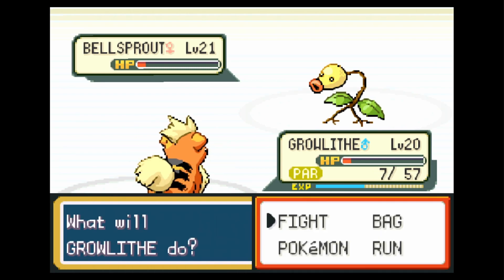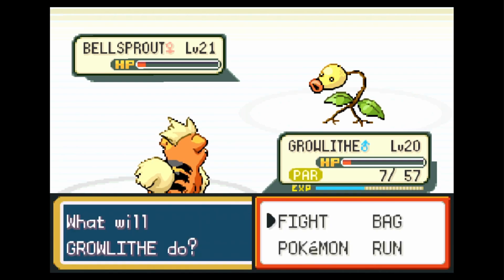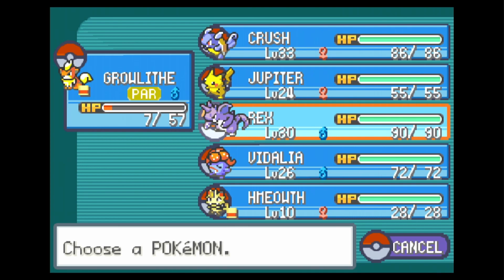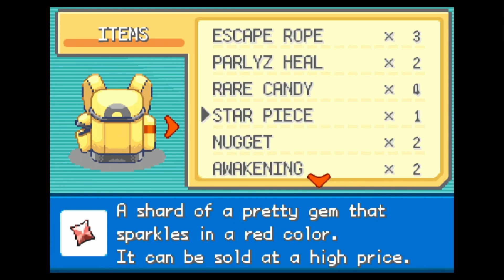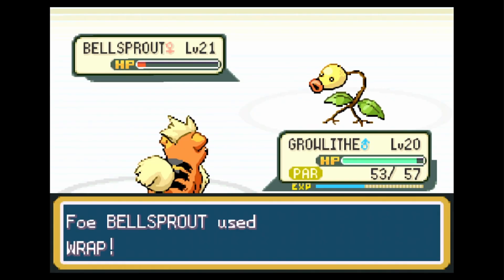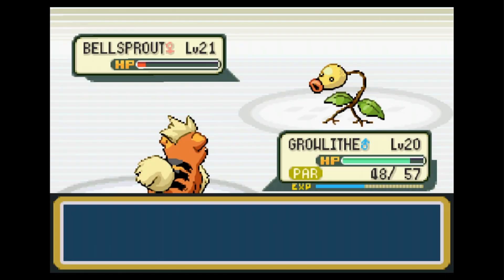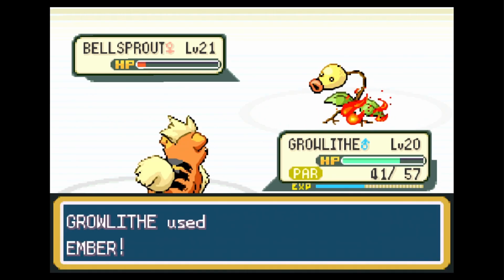I probably won't survive this, so I'm going to switch to Rex to finish off. Actually, I'm going to use a Super Potion. I think I wouldn't have survived — Wrap would have left me with one single HP. This is just a safe way of getting it done. And then I'll use a Paralyze Heal out of battle after I switch Ember around.